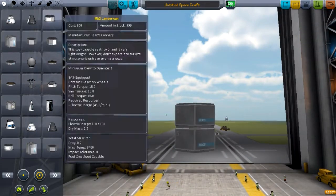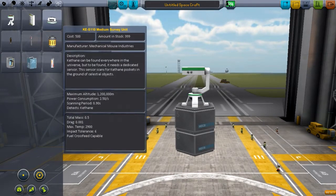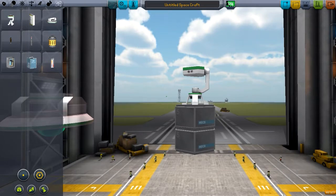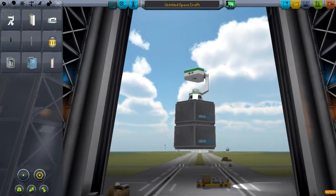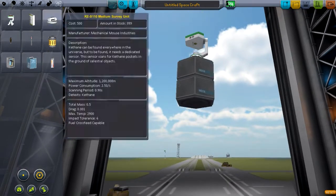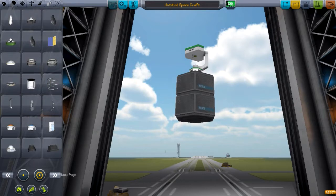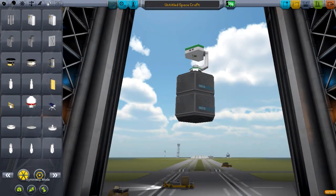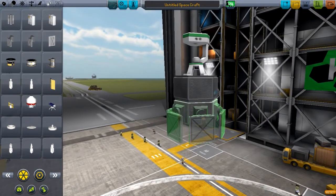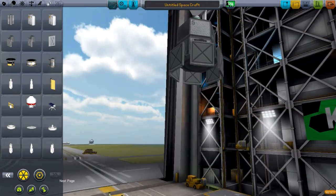We can use this little compact survey unit, or we can use this medium survey unit which is a whole lot bigger. The little one does the job, but we do have to get a bit closer - 250,000 meters compared to 1,200,000. This thing does consume quite a lot of power. Since we'll just have it in an equatorial orbit, it'll do the equator orbit of the Mun, but we could switch it to a polar orbit if we need to scan further for more Kethane.